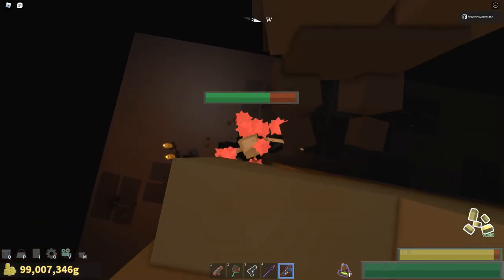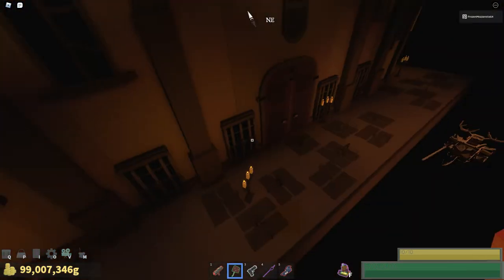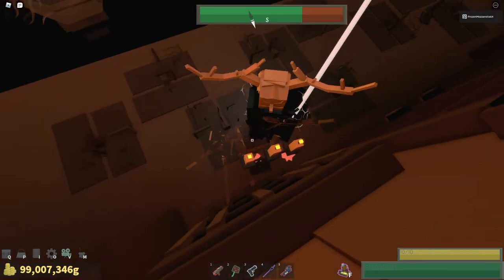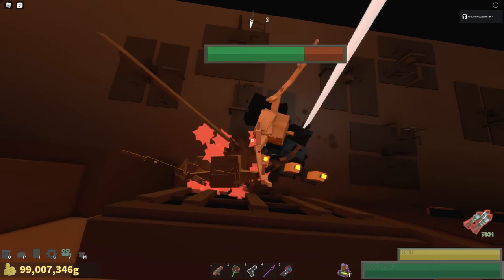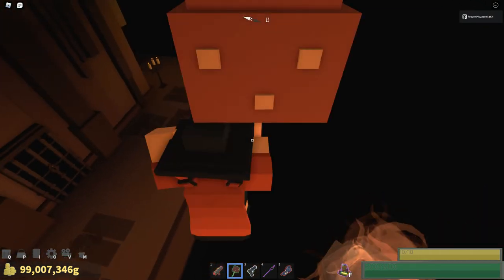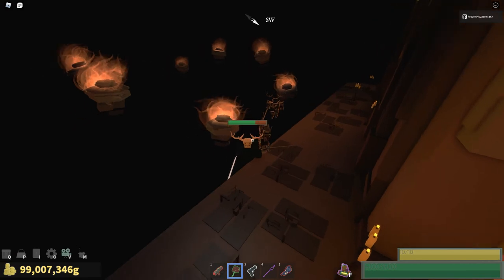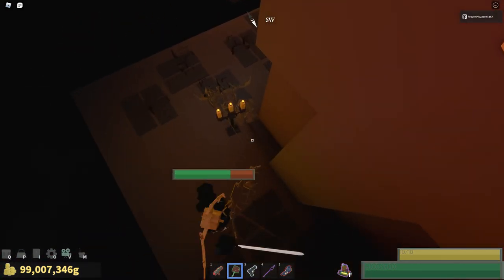Now, this is a rather slow method, but there is also another method that most players know about — standing on this door right here. However, this is even more risky, because the clones can easily push Lost up. Just like that, he got up to me. So I'm going to go back to the first strategy I showed you and use that to easily kill him, since I already showed the other ones.